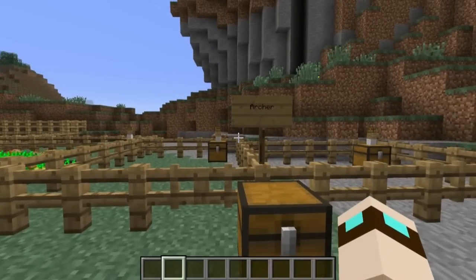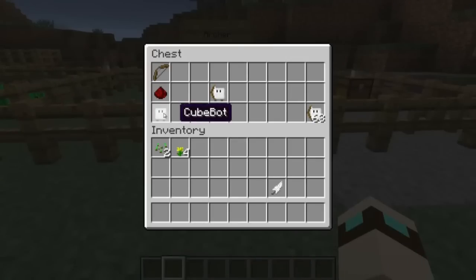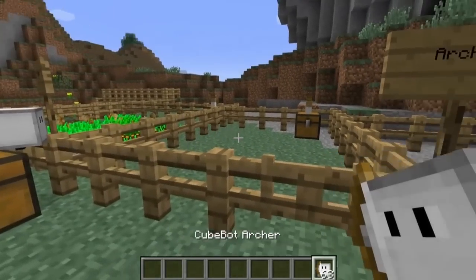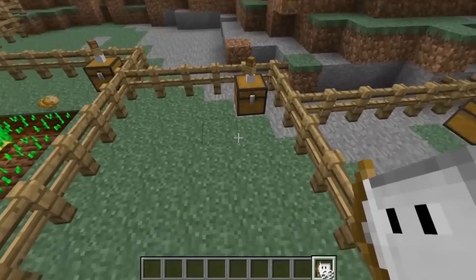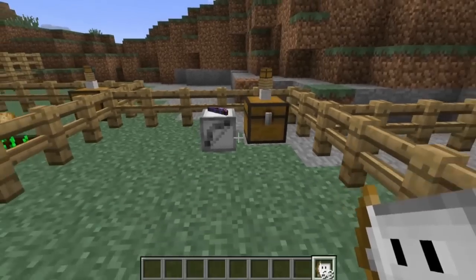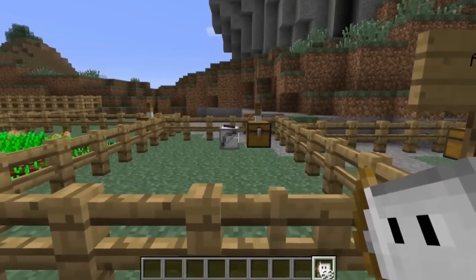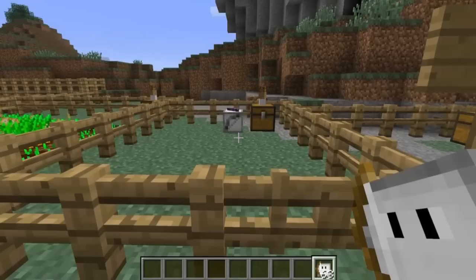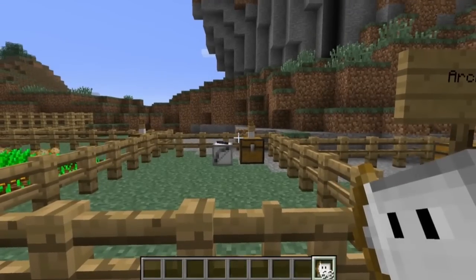The next cube bot is an archer, crafted with a cube bot on the bottom, redstone, and a bow, giving you an archer. I have a chest here with arrows — I think he just took them all, so he is all arrowed up. What he will do is target entities the same way we do and shoot them.